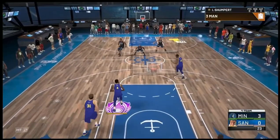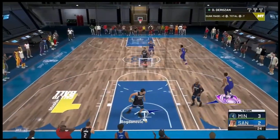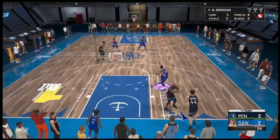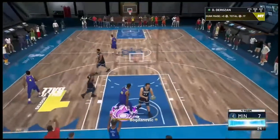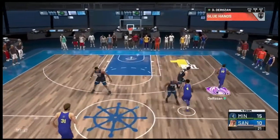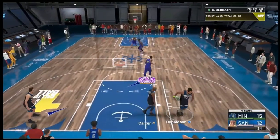Here I give it to Derozan trying to get him points of course. He does a dunk. I run up the court with Derozan — easy dunk into the one-hand dunk. I give the board to Derozan, I'm doing the challenge, and he does this pretty good dunk over someone.